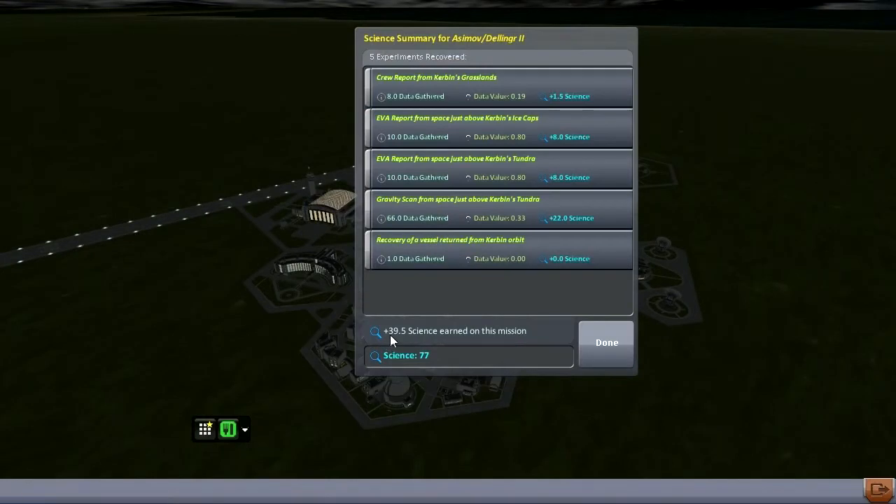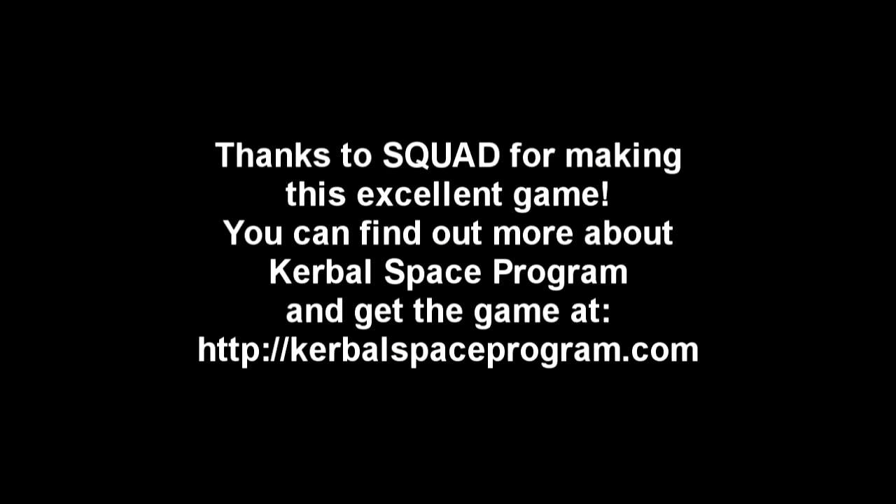39.5 science for a total of 77. We've got two EVA reports, gravity scan — didn't get that surface sample from a new biome. Oh well. Alright, so let's call it done. I think I'll call it an episode. We got Bill up into space. I guess Bob will be up next, but maybe we'll do some other things before that. So thank you for watching — if you enjoyed this video please press like. If you have any comments or suggestions, please leave them in the comments below. See you next time, bye.